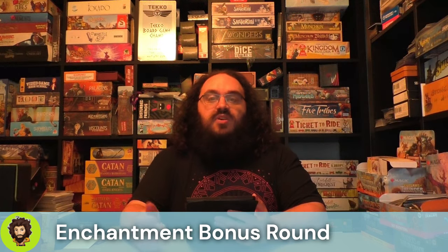Starting off, we have the Archon of Sun's Grace. Every time an enchantment enters the battlefield, we're gonna go ahead and create a 2/2 Flying Pegasus, and those Pegasus have lifelink. Archon of Sun's Grace followed up by Niko is gonna generate us 2/2 Flying lifelinkers — just a little treat, a little bonus on top.